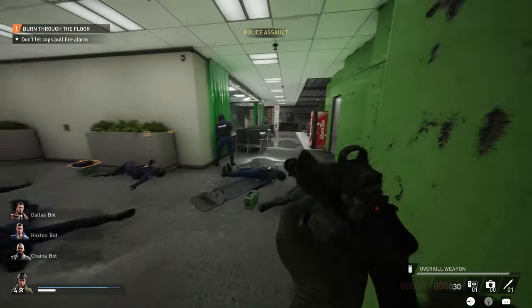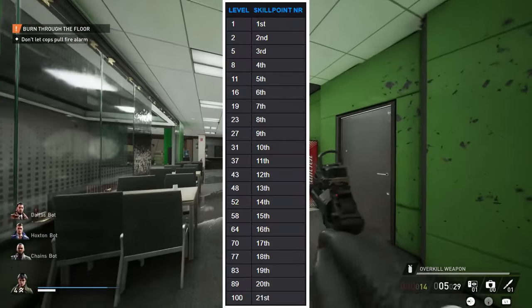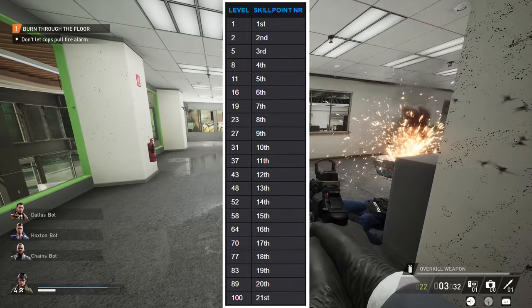If you're wondering how many skill points there are, there's a total of 21. You'll get your 21st and final skill point at level 100.